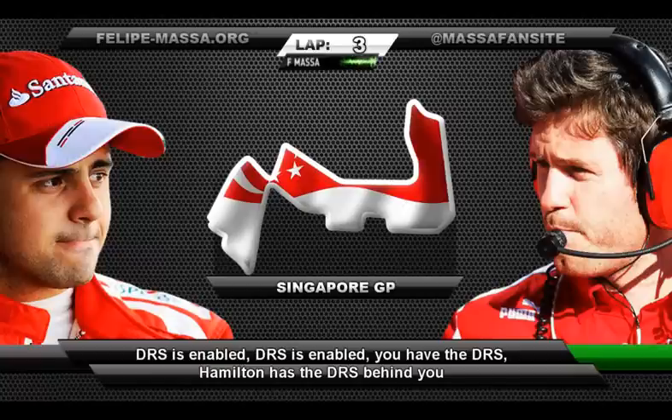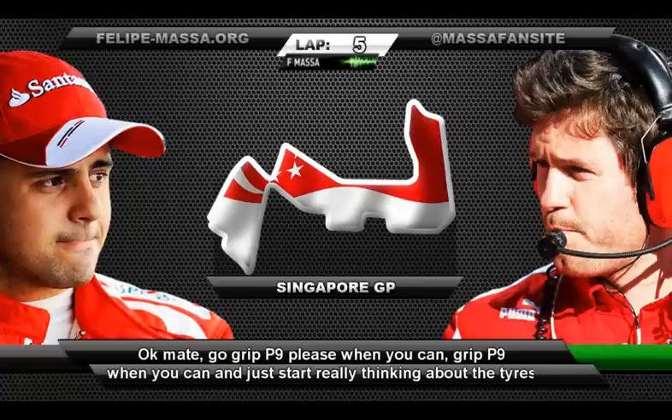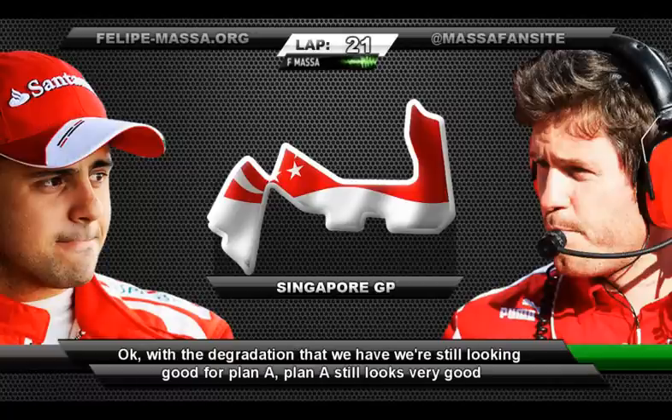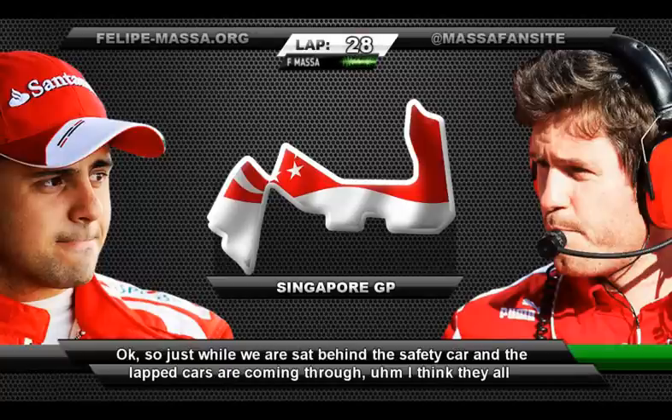DRS is enabled. Hamilton has the DRS behind you. Okay mate, grip P9 please when you can, and just start really thinking about the tires. Corner 13, corner 13 — easier throttle management. With the degradation that we have, we're still looking good for plan A, still looks very good.